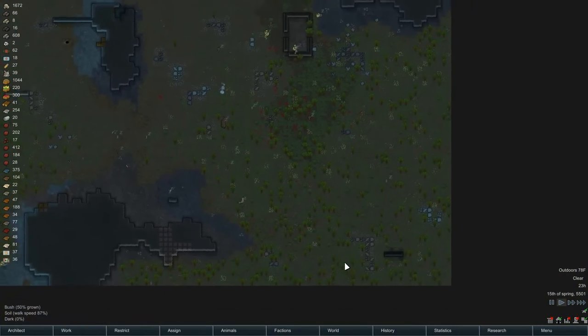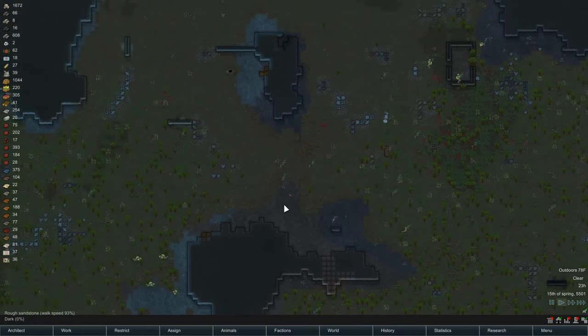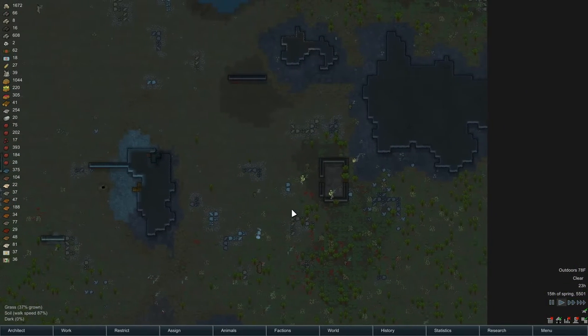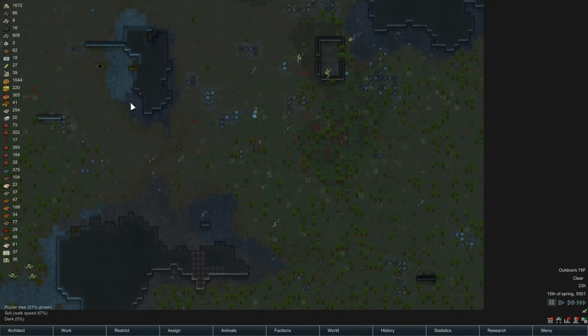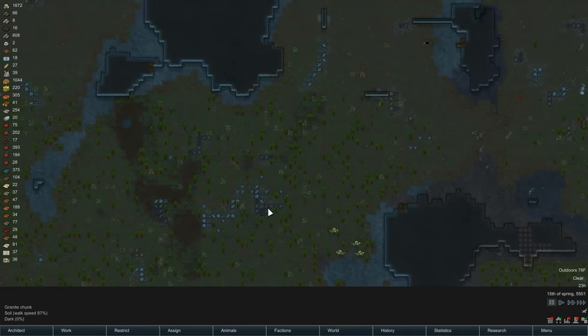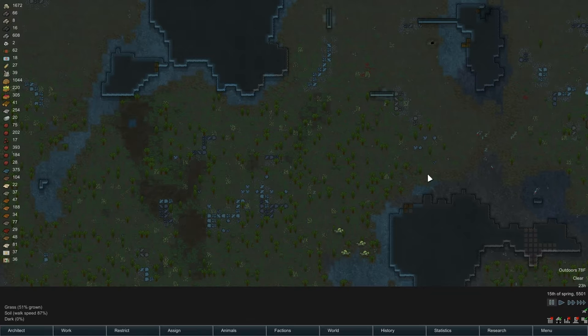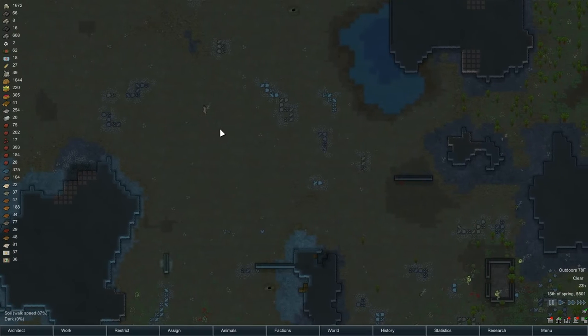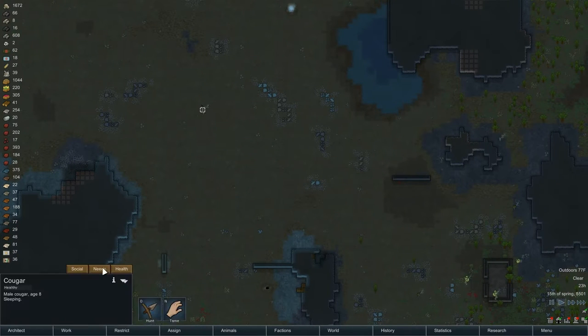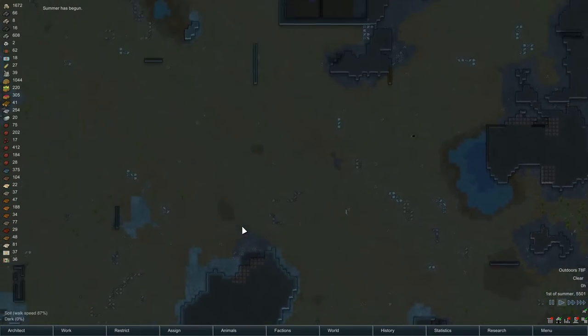Where is our cougar? I'm looking for Z's - I'm going to pause because I don't know what's happening on the other part of the map. There you are - you are well. You're going to be eating here in a while. Summer has begun.